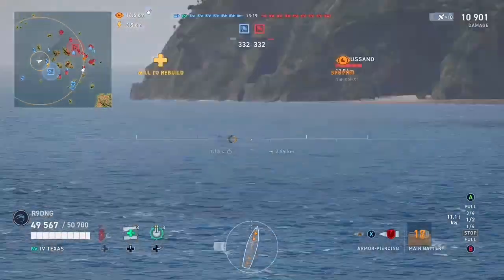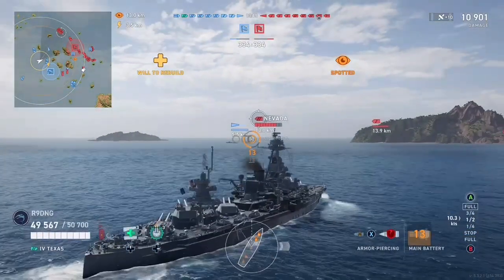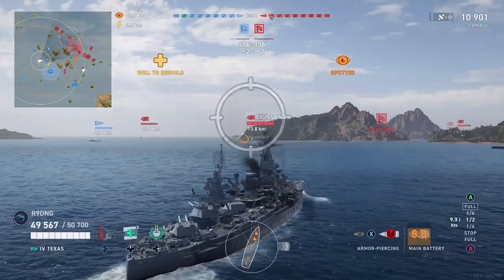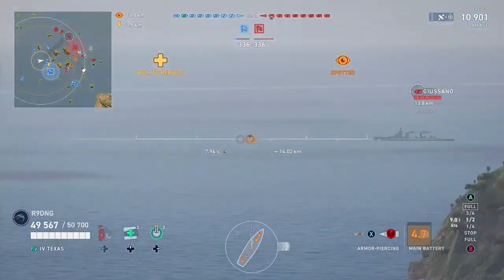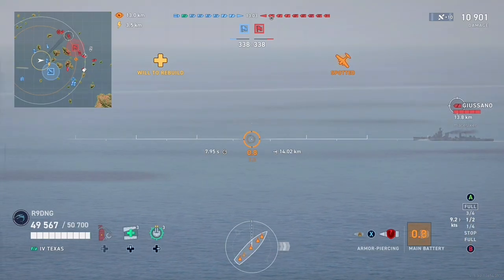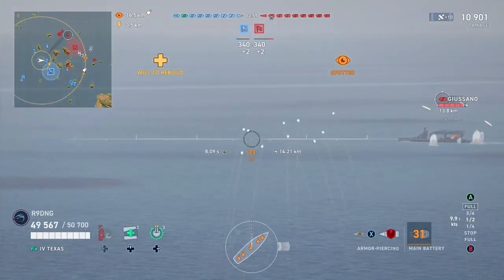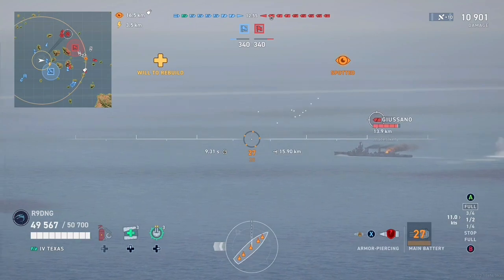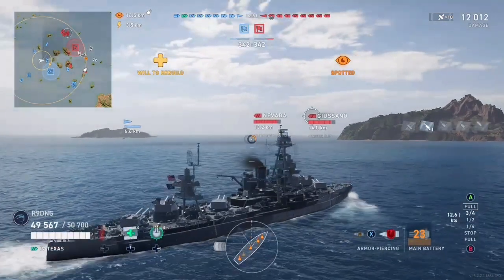Our allied Turbine has come over to this flank in order to assist. We notice the Giulio Cesare has actually circled back round, so I turn to starboard to get all of my guns on display. Unfortunately I did not notice his change in speed, he has slowed down and somewhat turned out. Our shells fall short and too far forwards and we get a single overpen for our work.